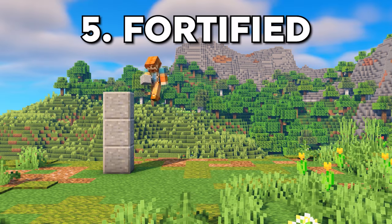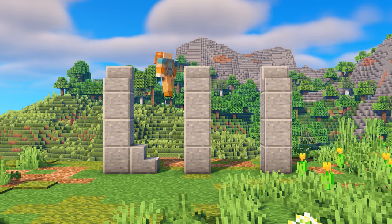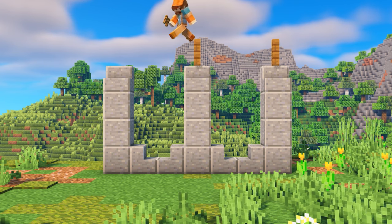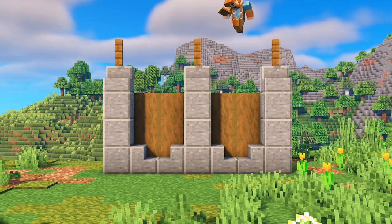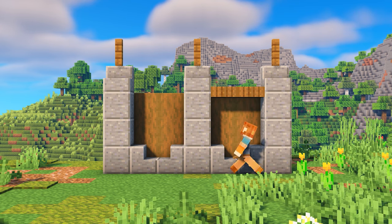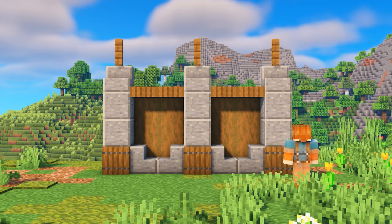Next up is a fortified design. For this one, I chose to build it primarily out of polished andesite. I've been really into using this block lately, as it looks super reinforced and strong. To make this fortified wall look more intimidating to any potential intruders, I added some little spikes on top using spruce fences, which I think works super well. And then I filled in the back of the wall using stripped spruce wood, and to add some detail and depth, I'm using spruce trapdoors and spruce buttons.